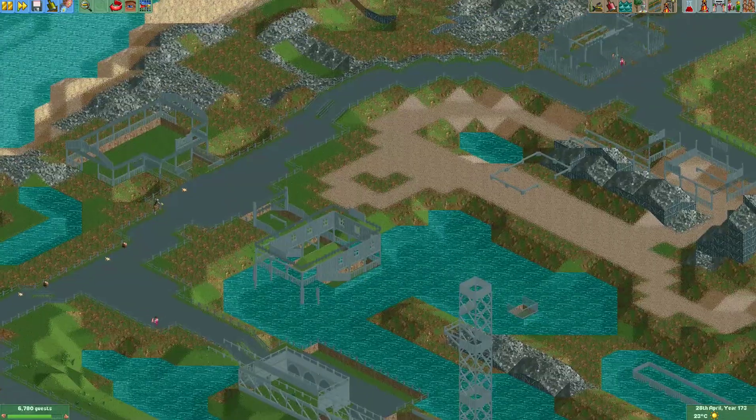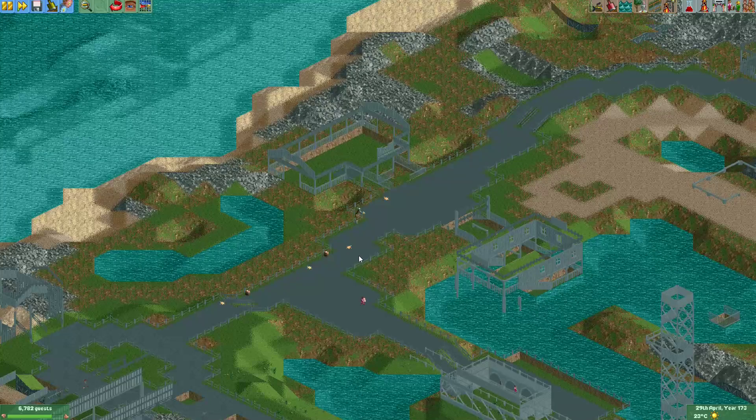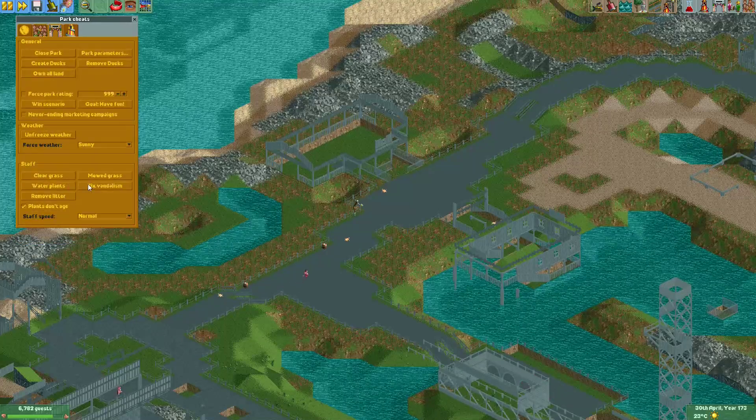So yeah, if you have a big park to manage, or if you're in a scenario where your park rating is going down and you're trying to find out why — litter is often the cause of park rating going down. This will make it very easy for you to find everything that's broken in your park. Now let's quickly fix the vandalism.